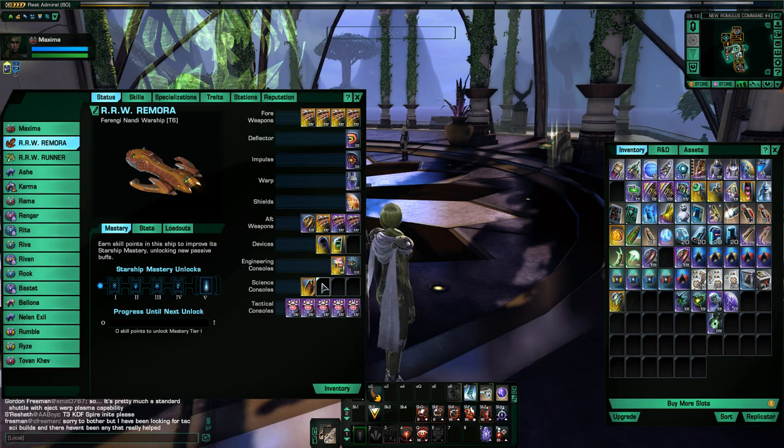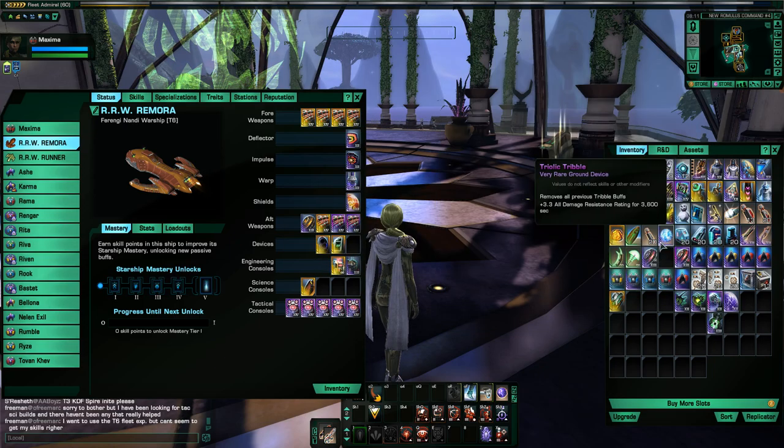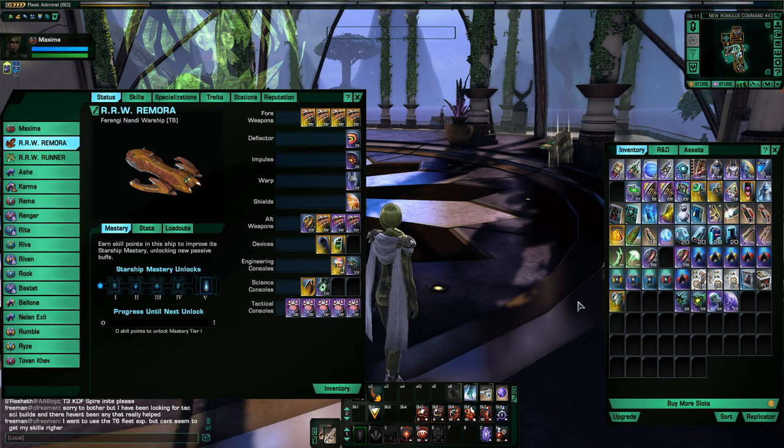One thing I don't have is the really powerful Lobi consoles — I believe one is the bio-neural infusion circuit and the other is the tachyokinetic converter. Those two consoles are honestly the next best consoles you can get — universal consoles with crit severity and possibly crit chance bonuses. I don't have those, so I go with the zero-point energy console, which you get from the Romulan faction. It gives you 1.9% crit chance, power to all your subsystems, and some other bonuses. Since I don't have the better consoles, that's what I use.